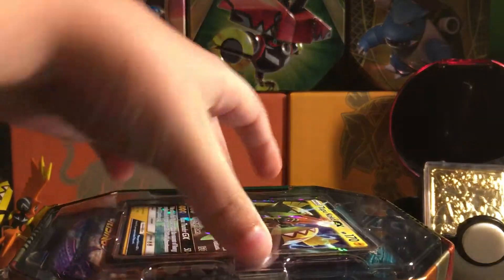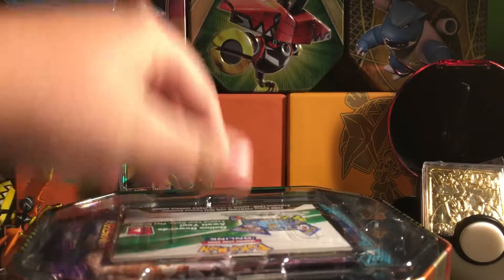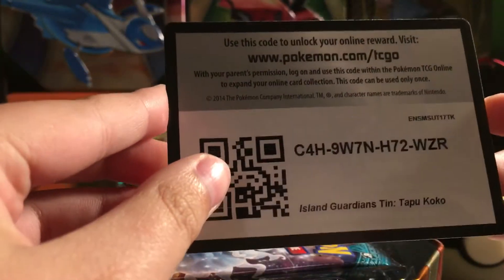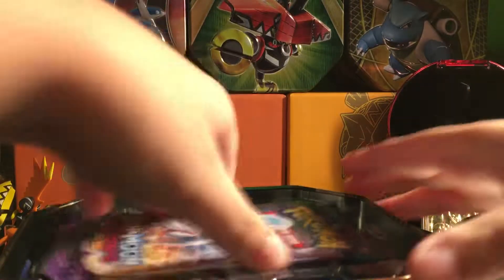Let's get straight into this Tapu Koko tin. I'm really excited because there can be some great pulls out of this. Here's the Tapu Koko GX — if you haven't seen it before, you can pause it and read it. I'm going to be putting it into a Tapu Koko sleeve. I'm going to be giving out this code card and keeping the other code cards — this is the tin code card.